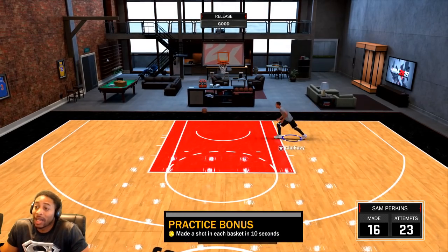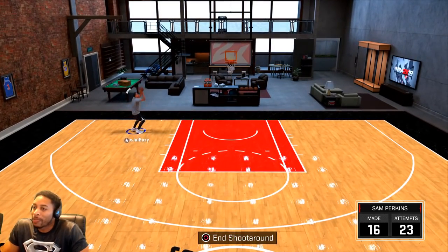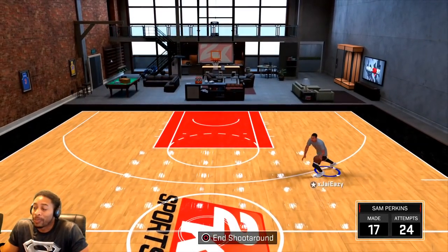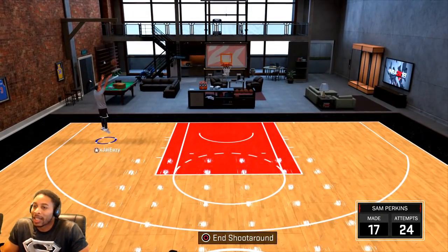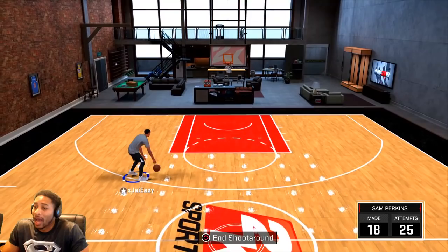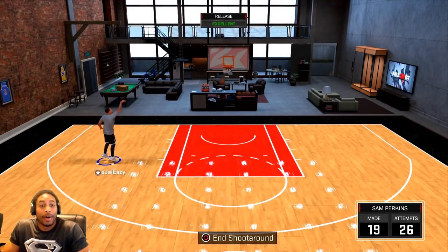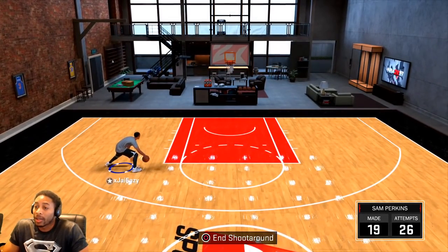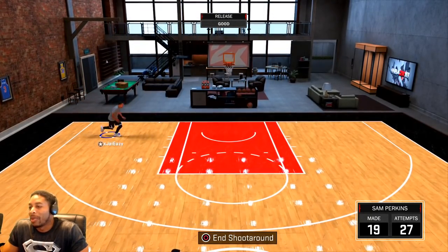This guy's not even really supposed to be shooting the rock like this. This is the only thing I want to be able to do — drive, people think I'm going in and I pull up right here. If I can do that on the regular, people are in trouble. And then my personal favorite move — they think I'm going baseline, I step back, get over here. If I can hit that, it's a wrap. I could even do that from three if I wanted to. Step back — cash. Maybe not on that one, they gave me a bad move.